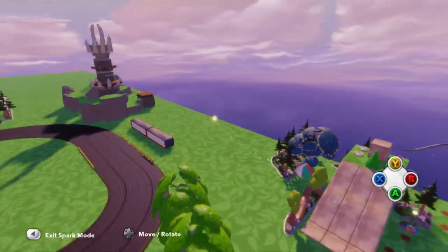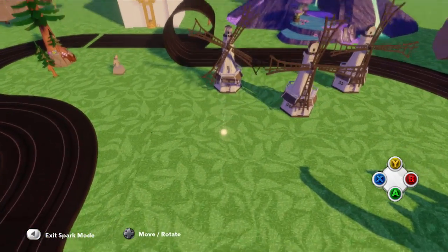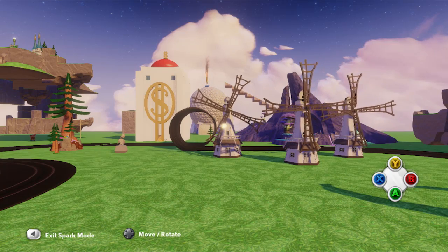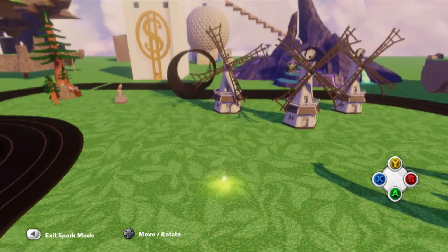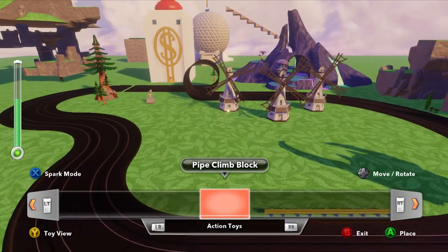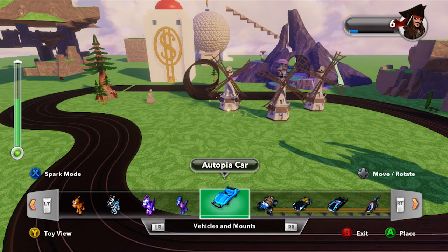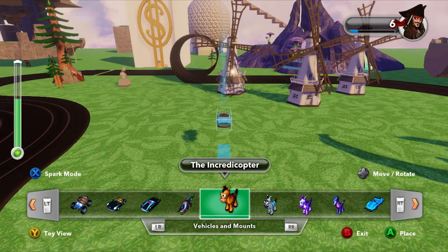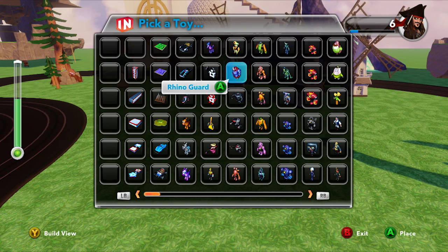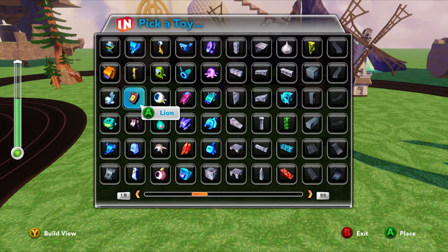You can see how easy it is to get around in Spark mode. I'm going to place one item, and then have Jeff jump in. You can do four-player co-op online — Jeff and I are going to be showing off split screen. Here's the toy view, which gives you a wider look at what you have.